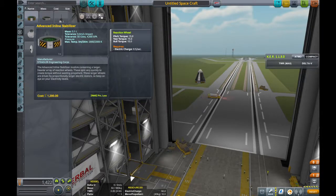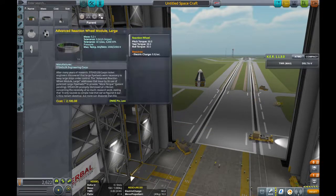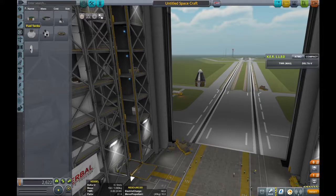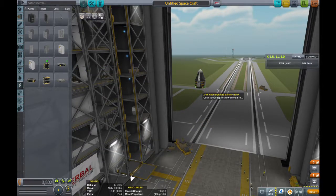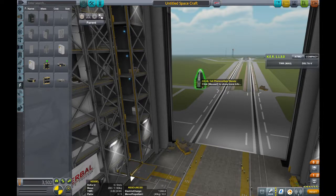Another thing I'm going to show you is this advanced inline stabilizer. We're going to put that right there — it basically gives us more control with our stability and things like that. We can do more pitch, roll, and yaw with that, which are just different kinds of tilts. There are two more sizes — a really big one and a really tiny one — but we're going with this advanced inline stabilizer. Because we're doing that, we're going to put a little bit more battery space on it. Batteries are heavy, but we need them to run our stabilizers.